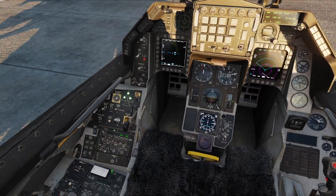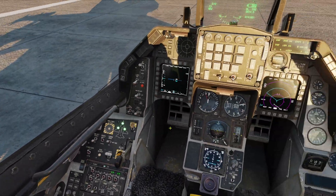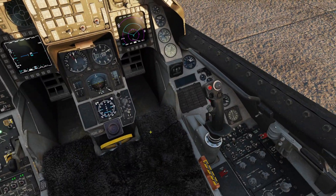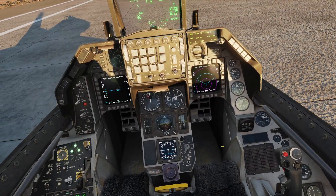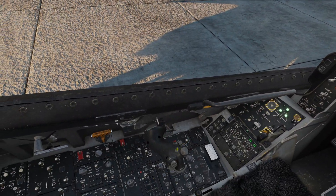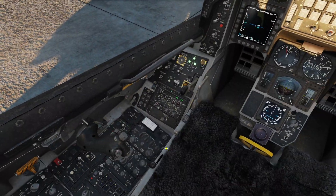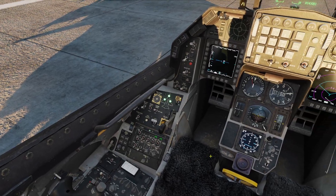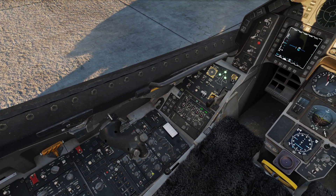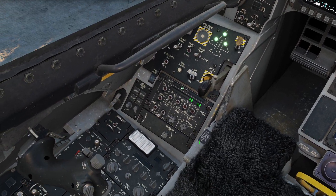Hello, I wanted to try to make a slightly more informative TWS video because I did a bunch of stuff and maybe somebody wants to know what's going on. I just turned on my heads-up display and I'm turning on my targeting pod so it'll warm up. I'm going to set my stores config to category 3, which will dampen my flight controls because I have a lot of fuel on my wings right now, making it smoother. I've also turned on my jammer and my countermeasure system is set to semi-automatic, which allows the system to fire my jammer if needed.